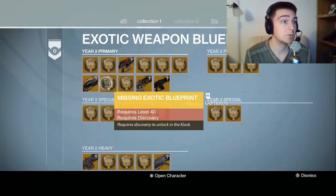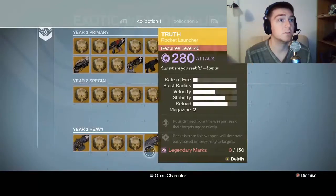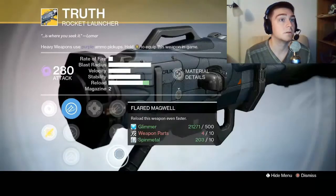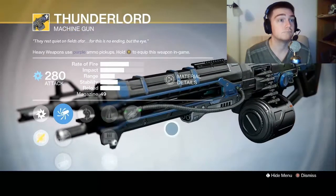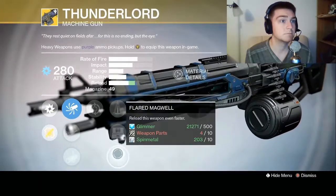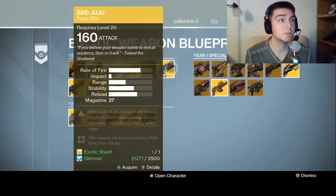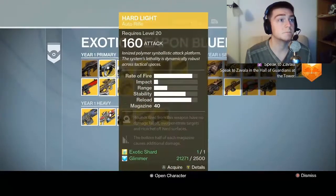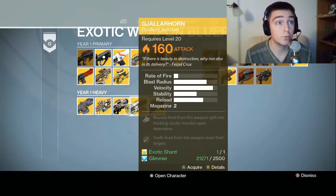Missing exotic blueprint — requires discovery to unlock. Last Word, Red Death, Bad Juju, Truth. Glad that's getting an upgrade — rocket launcher. And this year one primary is going heavy. Year one special. Truth will be better than Gjallarhorn — what?